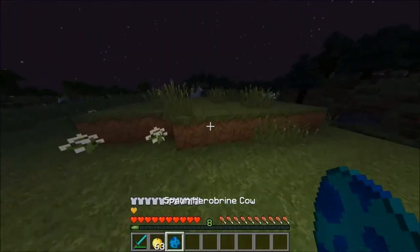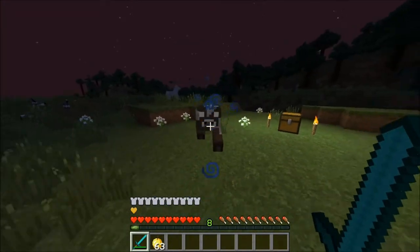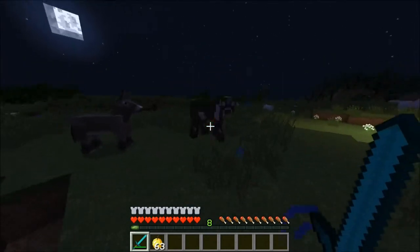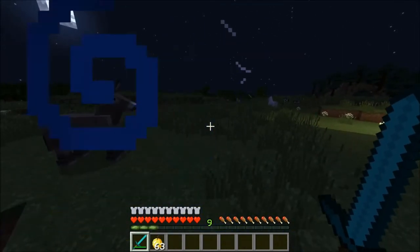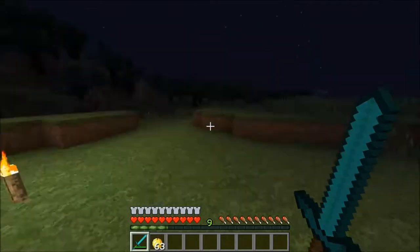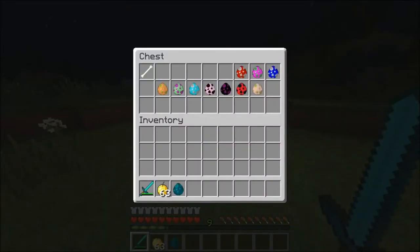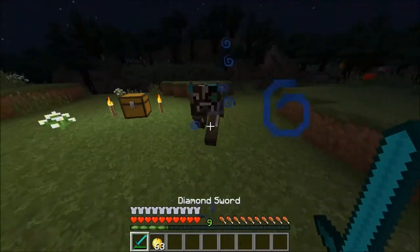Next one is the Herobrine cow. This one is actually scary - it looks like a standard Minecraft cow except with those white Herobrine eyes and it will try to kill you. It's extremely OP. It plays a cool little animation after you kill him and he will drop you one golden apple. The risk is definitely worth it to be able to give yourself a golden apple.